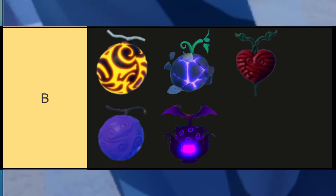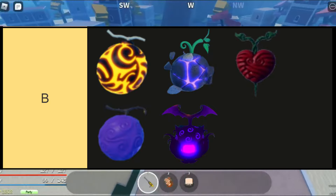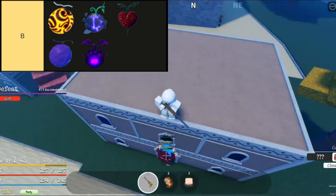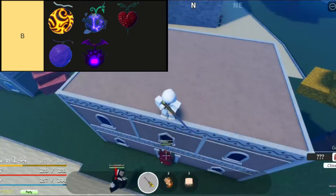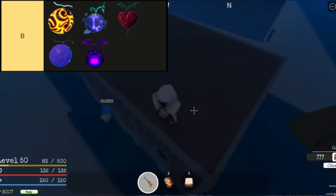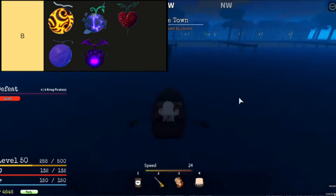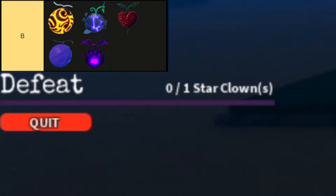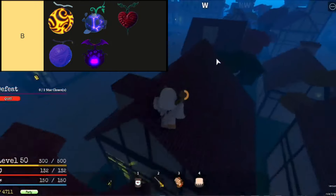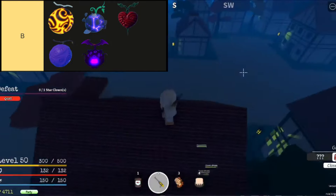The fruits in this tier are, in order from top left to bottom right: Bomb, Gravity, Operation, Rubber, and Shadow. Bomu Bomu No Mai, a rare Paramecia-type devil fruit in Grand Peace Online, grants its user the explosive ability to detonate any part of their body without harm, unleashing devastating area-of-effect attacks. With unparalleled aerial mobility and the ability to create invisible mines, it's a formidable choice for both grinding and boss battles. However, players must tread carefully, as the powerful Self-Destruct move becomes increasingly risky with prolonged use, draining health and stamina as it unleashes greater destruction.